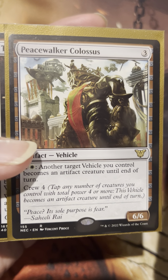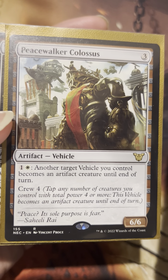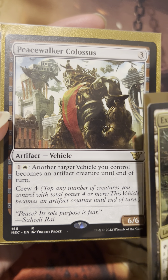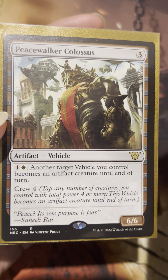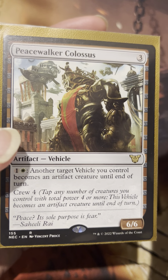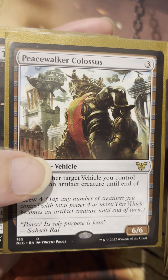Peacewalker Colossus — just a big baddie, three colorless, 6/6. What's really fun about this one is it turns all your vehicles into artifact creatures, so you won't even have to crew them any longer. For one Colossus and a Plains, it's just an absolute monster. Super sick card.